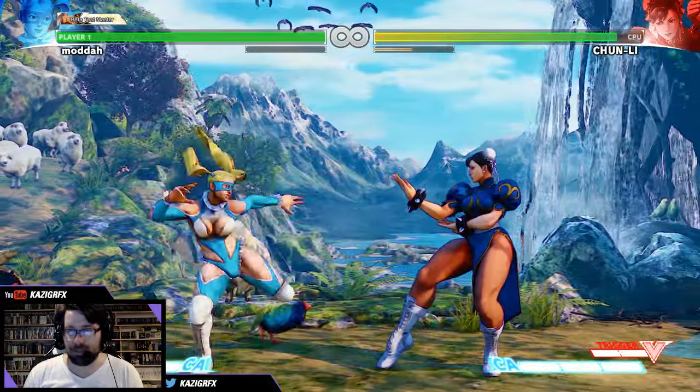Let's take a look at her throws and go through her whole movement. Down forward punch is the butt bump. Down back punch is the big swing. Down forward kick is the air grab — it's a pretty good anti-air so far. And down back is basically like the body slam.